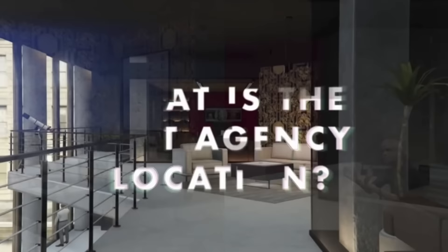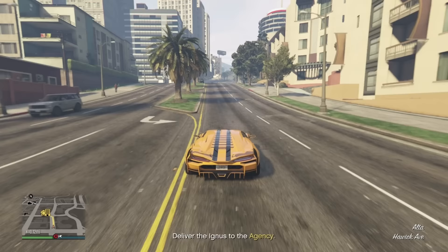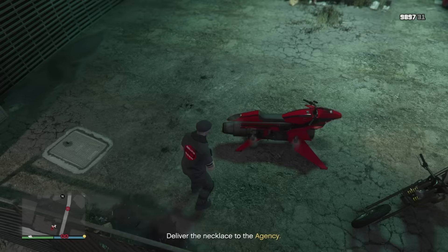First up is the Agency. I've previously made a detailed video going through all of the locations and explaining their pros and cons, so if you want a more nuanced breakdown go watch that one. In conclusion, the best location is at Howick — it has a large space out front for delivering back vehicles.